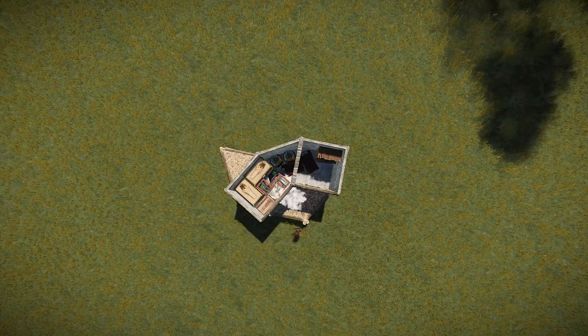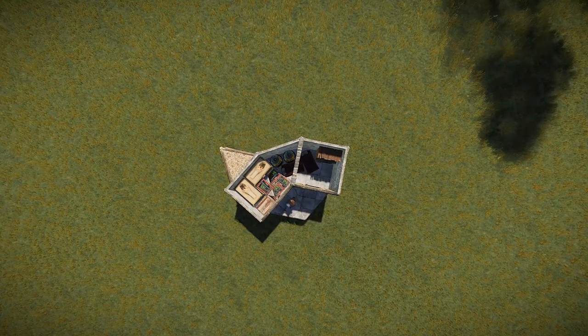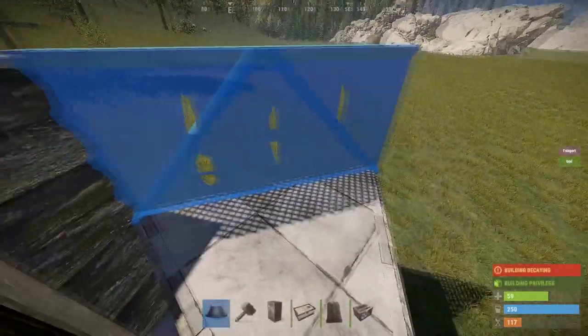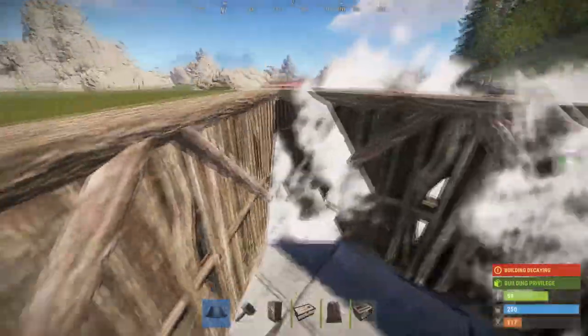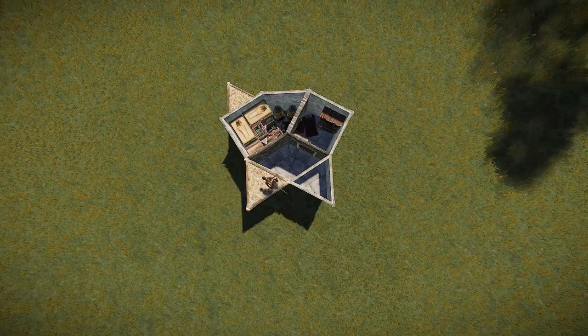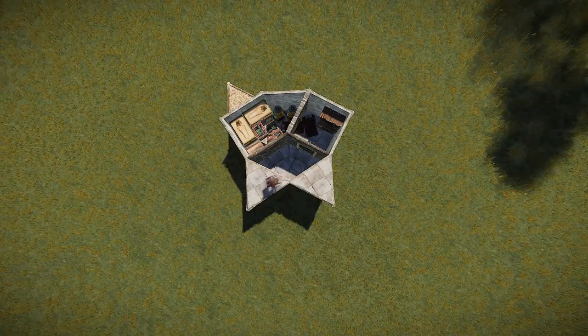Now that we've gathered the necessary materials, place two low foundations outside the front door and then place two high foundations directly off of them. Upgrade the foundations to stone or above so people can't slide underneath, and then place half height walls on top to seal off the soft side of the foundation. Do this on both sides and then seal them off with triangle floors. Now that you have your bunker set up, it's time to get to work on your second floor.